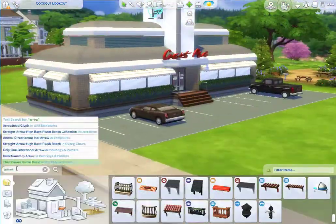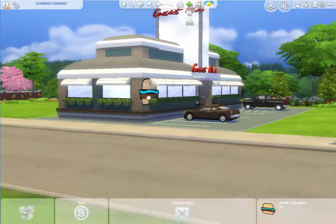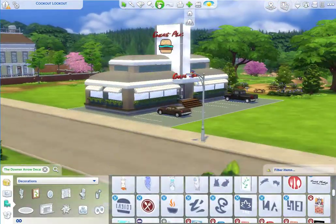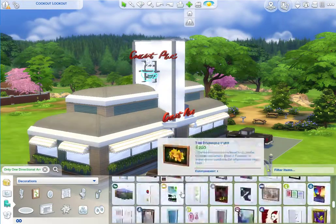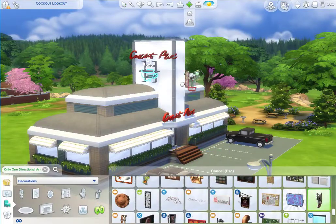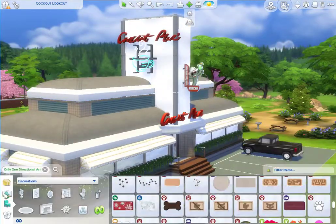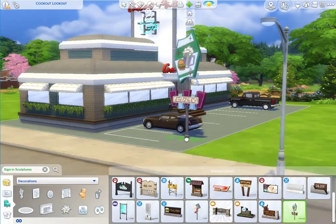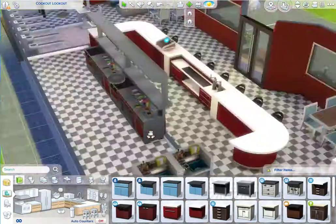I tried switching it out with one of the burgers or just a knife and fork, but nothing looked quite right. If you download this in your game you can change it up — if you think you can make it look a little bit better, please do so and send me a photo. I want to see how your diners come out. I stuck with the coffee cup in the end, and I also took down the little cactus thing — that's more for the desert theme and I just wanted to keep this simple and sweet.